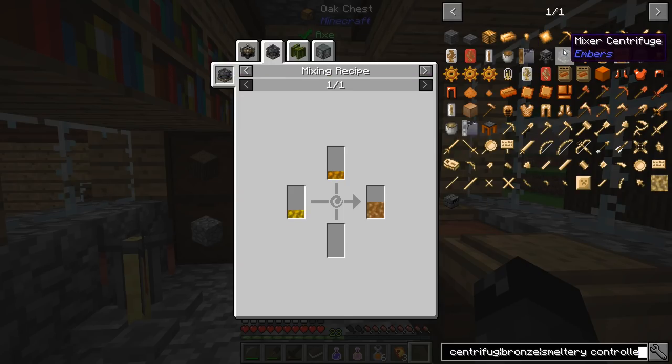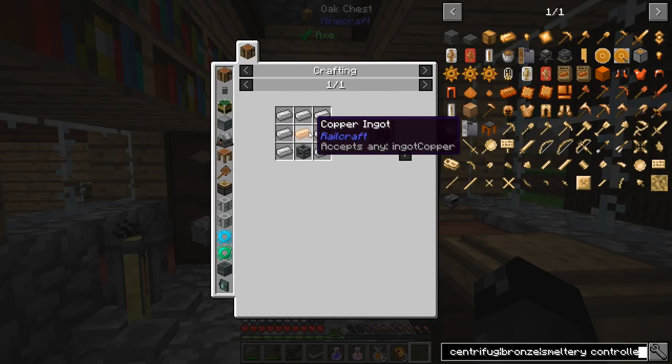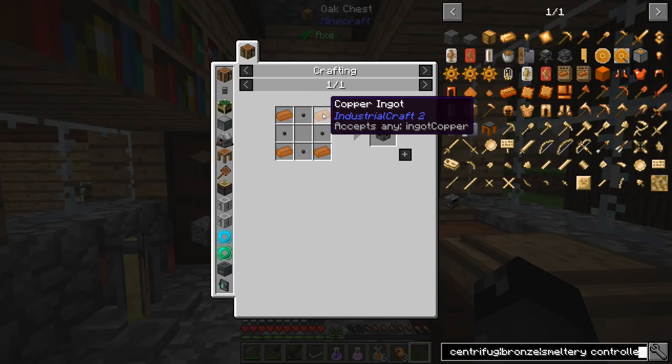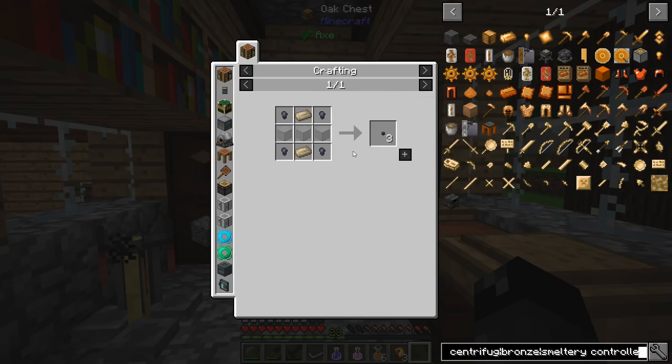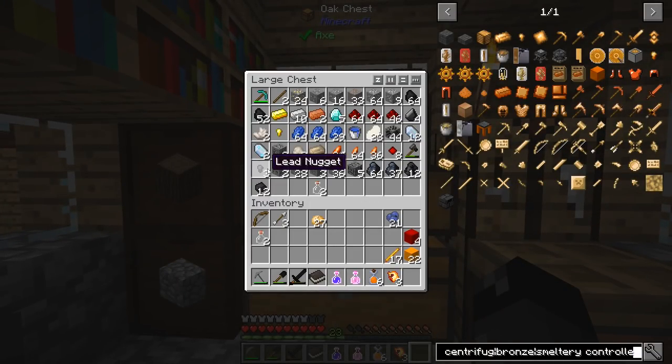We need to get ourselves the mixer centrifuge. It's made with seven iron plus a piece of copper plus a mechanical core. These we've made before, so that's four more copper. And then item pipes — those are lead nuggets, Camonite brick, and some glass. That's not super difficult to do.